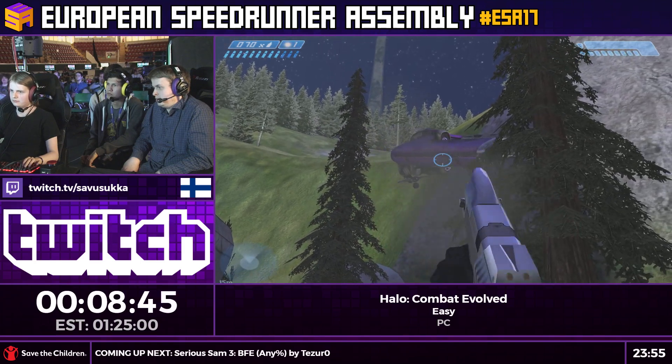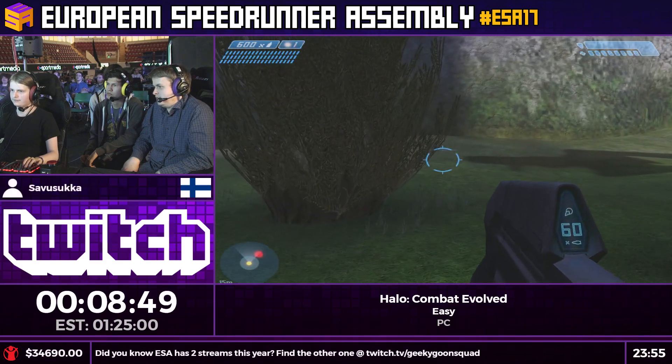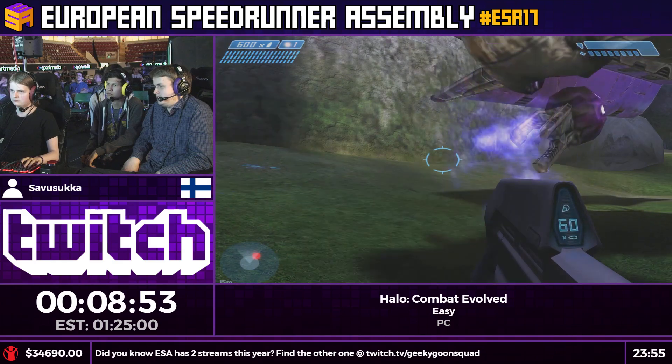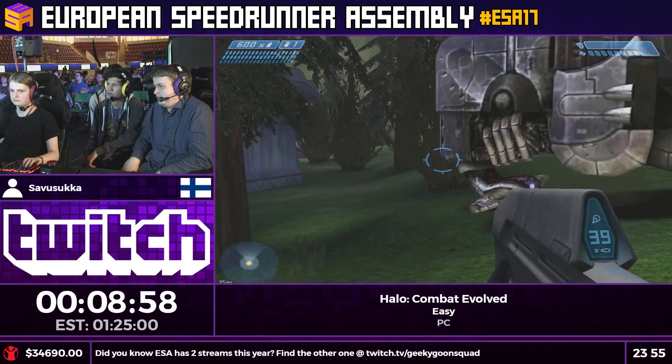Not throwing the plasma grenades first because frags and plasmas have a really nice combined duration — plasma is like 4 seconds and frags like 2 seconds — so by throwing them together they will explode at the same time. It's very convenient.